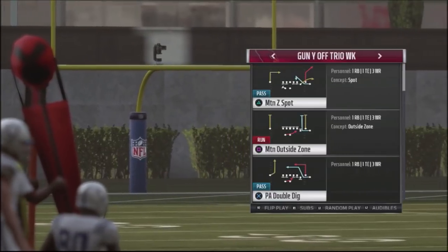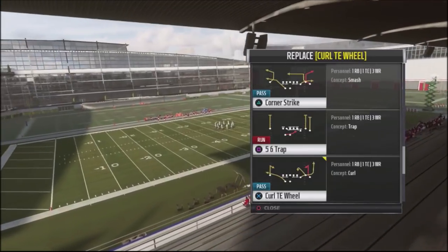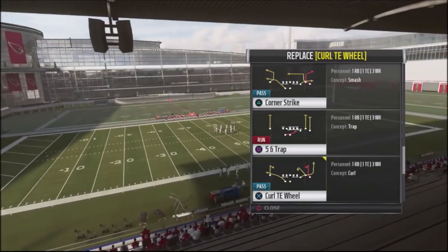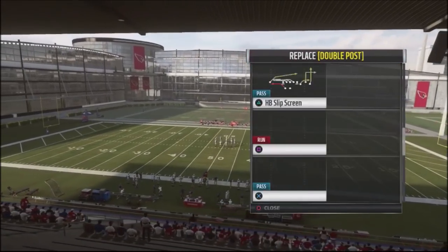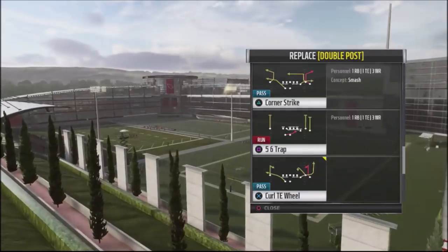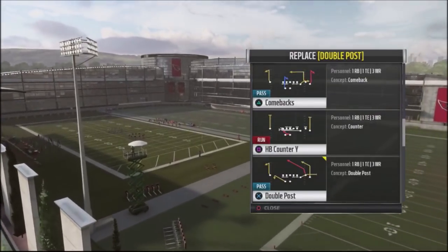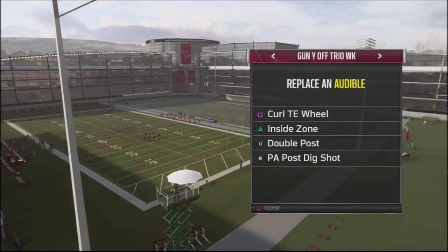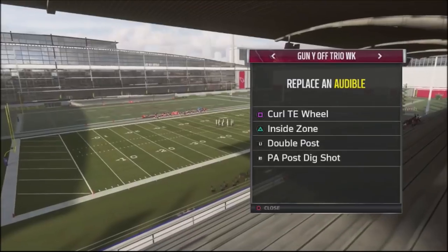With the audibles, we're going to take our top audible — the Square Button — and turn that into Curl Tight End Wheel. The other play we're going to swap out is removing Verticals and popping in a different play, which is going to be the Double Post. We're still going to leave the Play Action Post Dig Shot. Inside Zone is our other base play.